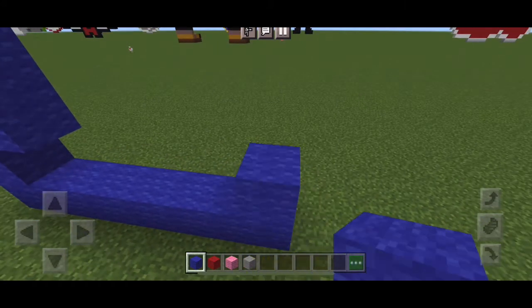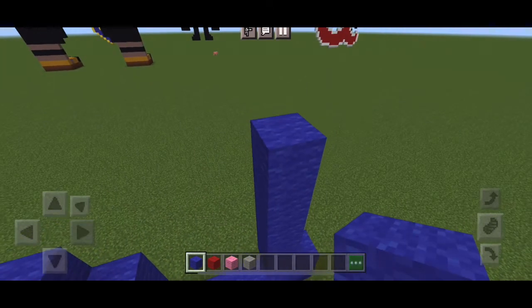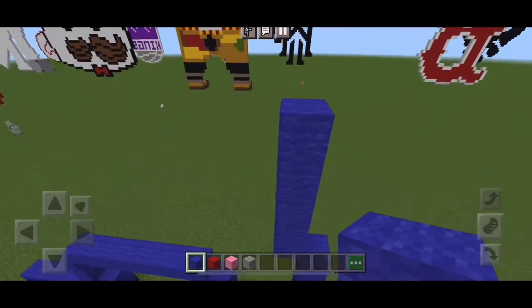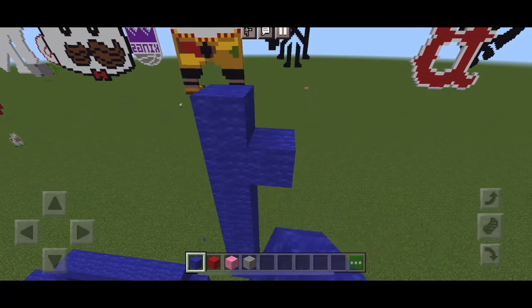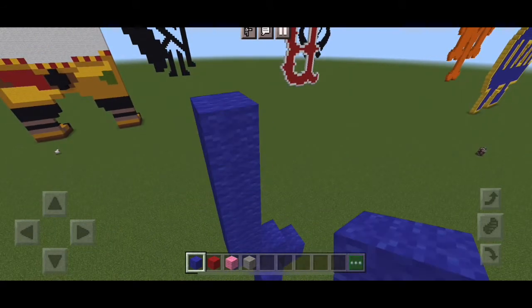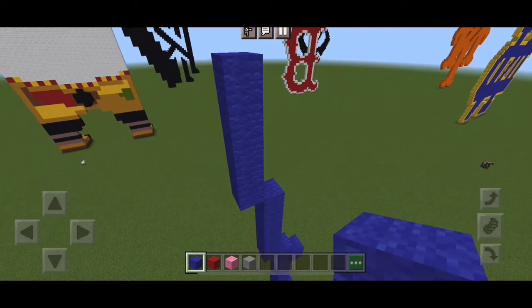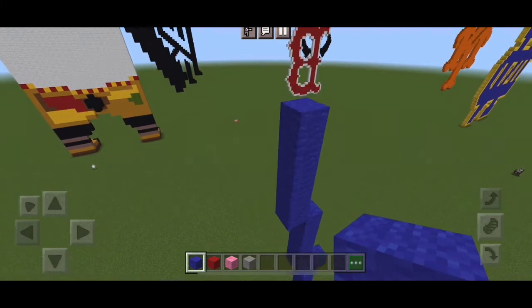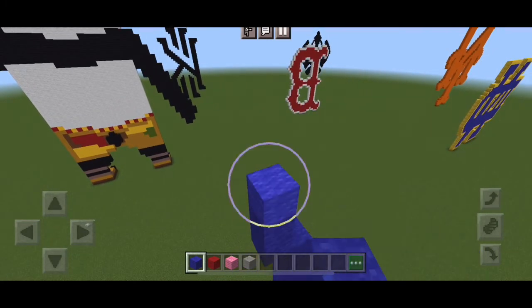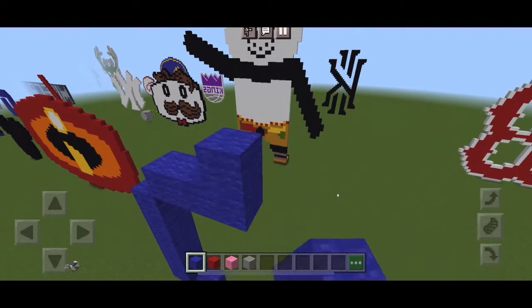Now we're gonna place one on top of here, and to the left we are going to place five up twice. Looking back on this video, I literally made the most errors when it came to building than any other video. But to the right we're going to place one block, and we're gonna place another block to the left. And still going to the left, we're going to place five up four times. This time I actually have my sketchbook to look at.